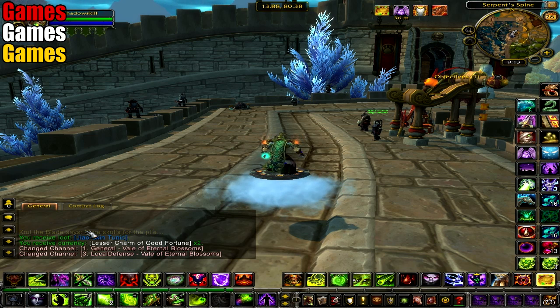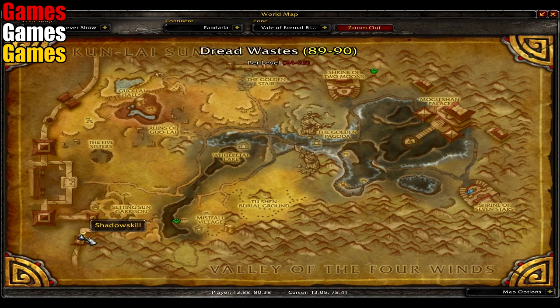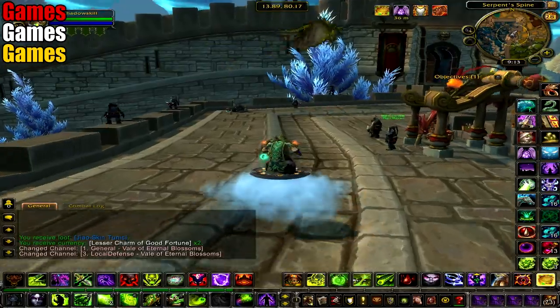Dungeon 8: Gate of the Setting Sun. Fly to Serpent Spine in the Veil of Eternal Blossoms in Pandaria. Follow the path that I take. You have now reached the entrance to the Gate of the Setting Sun.